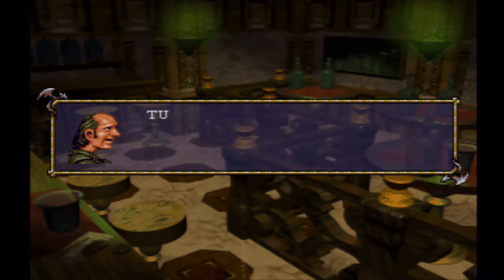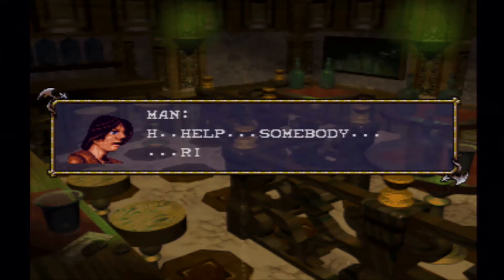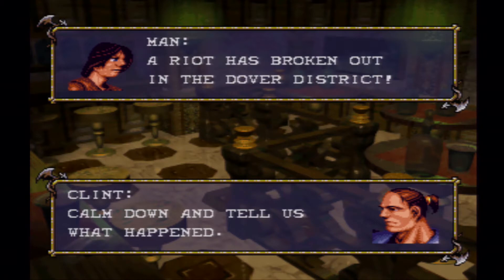If the terrorists were here to see how things have turned out, what would we say? He just disappeared all of a sudden. Help! Somebody! Riot! What? Calm down — tell us what happened. A riot broke out in the Dover district.